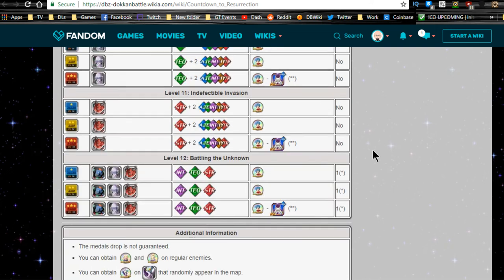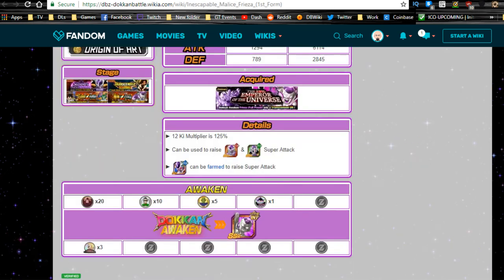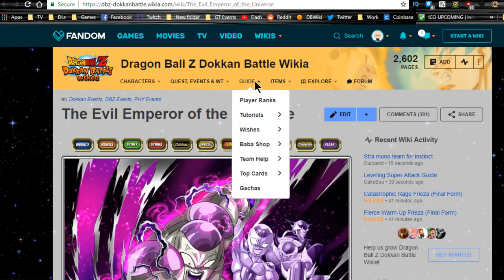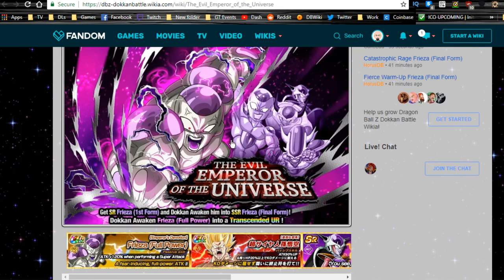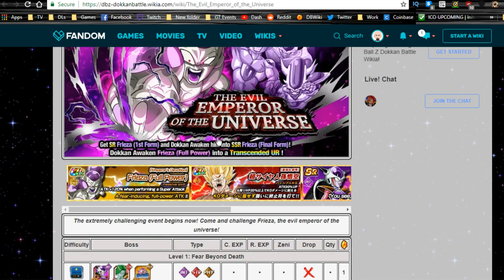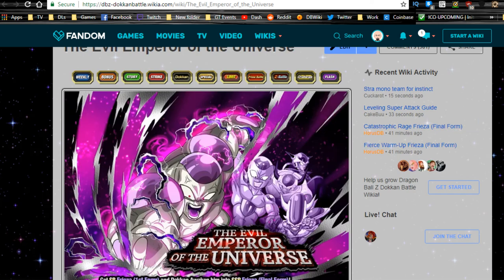Honestly, you have a better chance just going down the route with the Inescapable Malice Frieza — the first farm from the Evil Emperor of the Universe event. This event is available on Physical Days and Extreme Days, so about two times a week. And right now, because we're at 250 million downloads where everything's open, you can get it daily if you want.